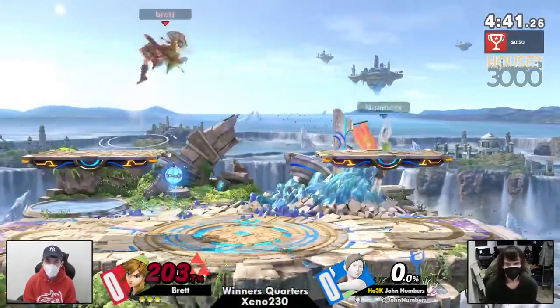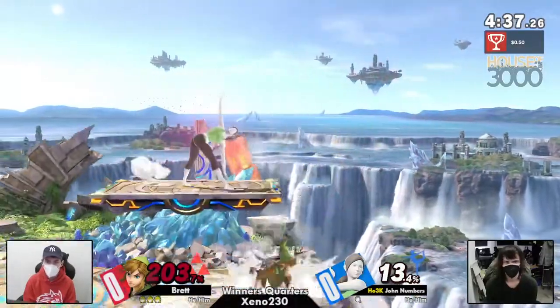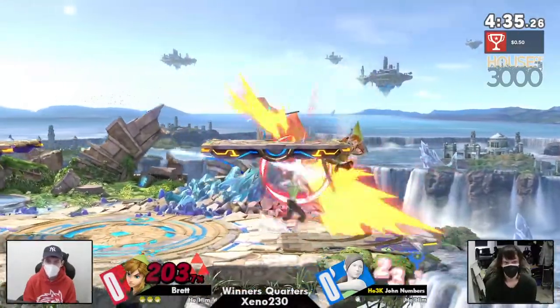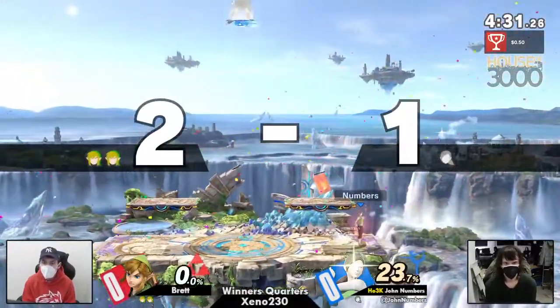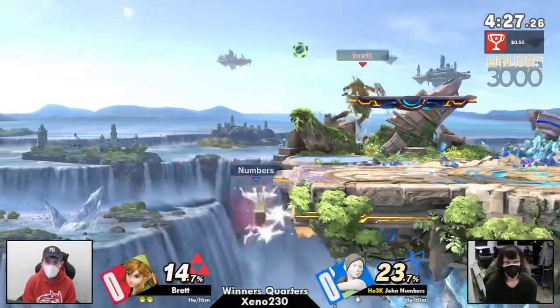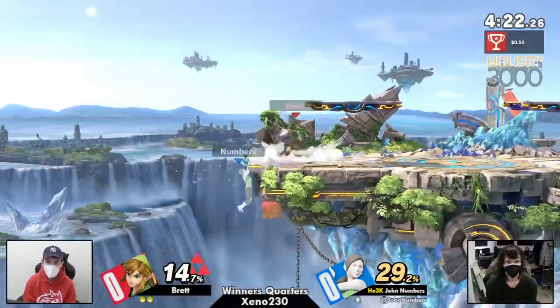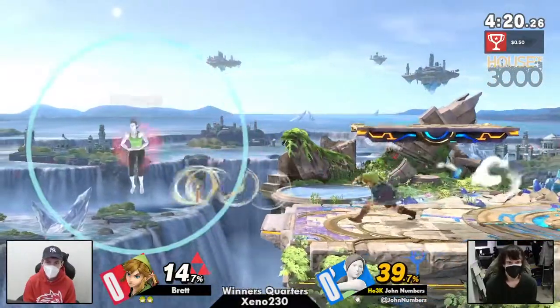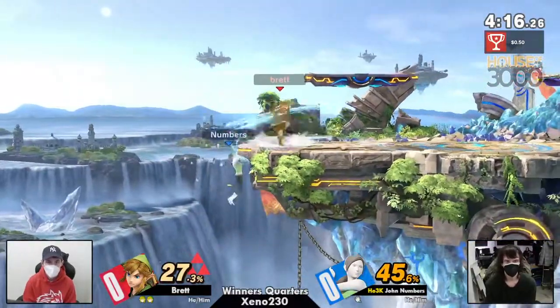Brett is up two stocks against John Numbers. John Numbers hasn't really been doing a lot of ledge guard or ledge plays — hasn't been hanging off ledge too much, hasn't been charging sun salutations. That's definitely going to tell. Taking off that stock at 203%. We've never seen a situation where John has been two stocks down this much of a deficit against anyone, really.